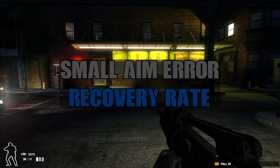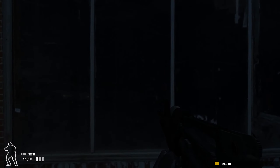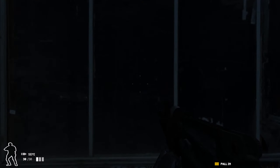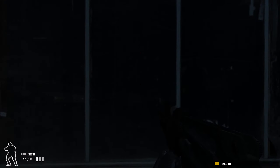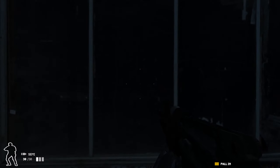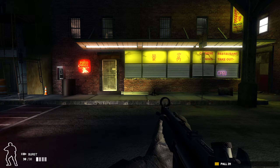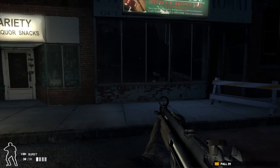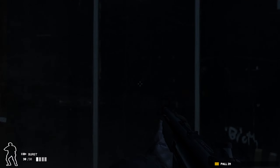Up next we have the Small Aim Error Recovery Rate, and it is actually the Colt M4A1 Carbine that takes it this time for the rifles — only 2.5. And next up on the list is the 9mm handgun, coming in at only 1.5. But the true victor, the one that takes it all, is both the MP5 and the UMP, coming in at 2.75, making it the fastest weapon to reach its most accurate state — not the most accurate, the fastest to get to its most accurate.